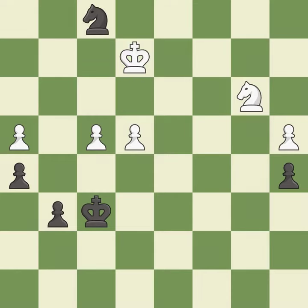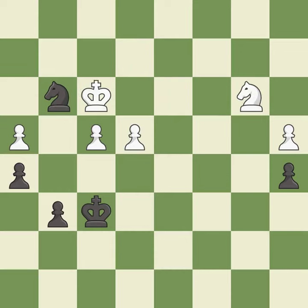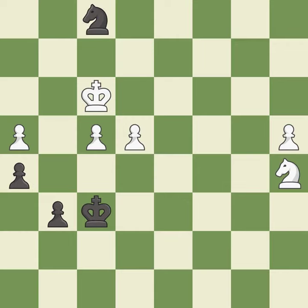This steps away from the checking knight — it is excellent. This threatens to win a pawn — it is best. This defends a pawn that was under attack and had no defenders — it is best. This moves the knight to safety — it is best. That was a free pawn — it is excellent.